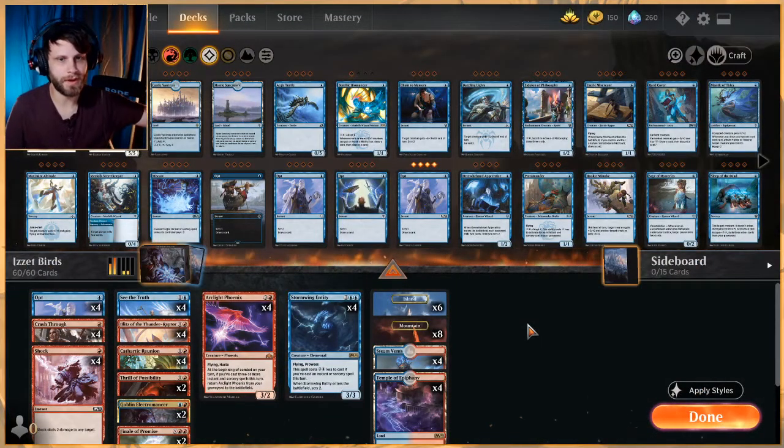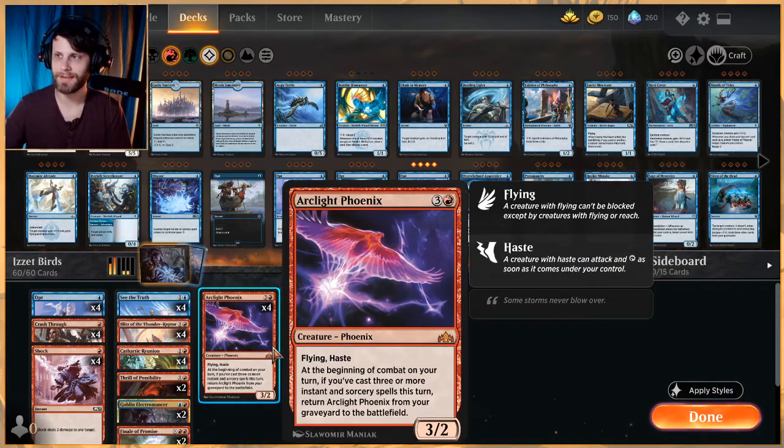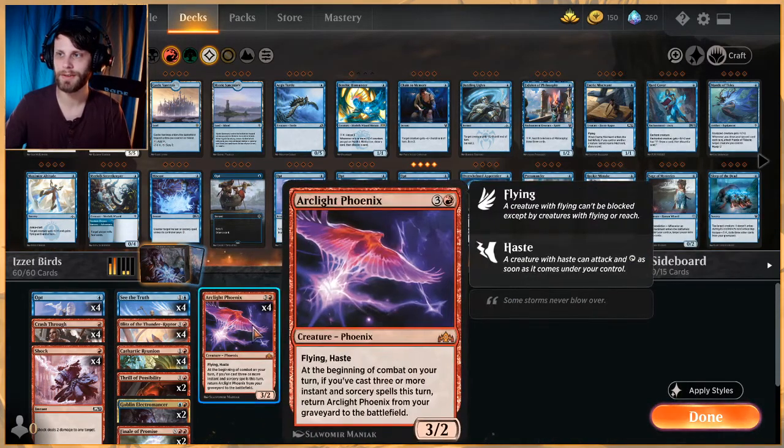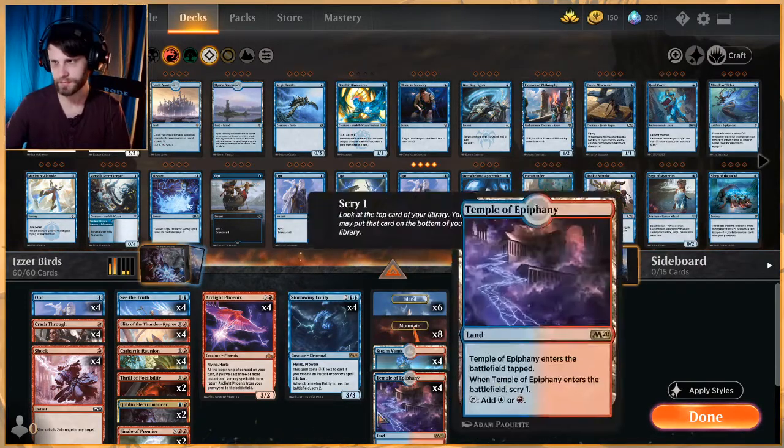Welcome to another gameplay video. Today we're going to be testing out Arclight Phoenix once again, this time alongside Stormwing Entity, which is a new card from Core Set 2021. We've already played with this a little bit with a similar spells-matters themed deck, and with Arclight Phoenix I think it's an interesting combo, so I thought I'd try it out today.